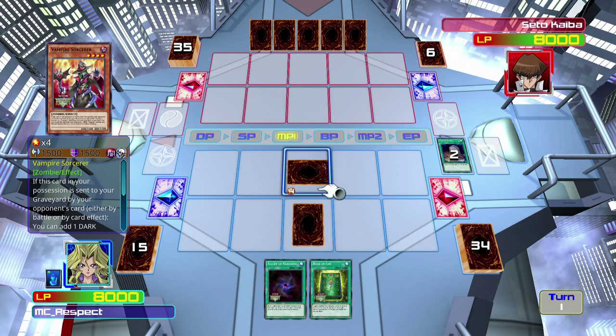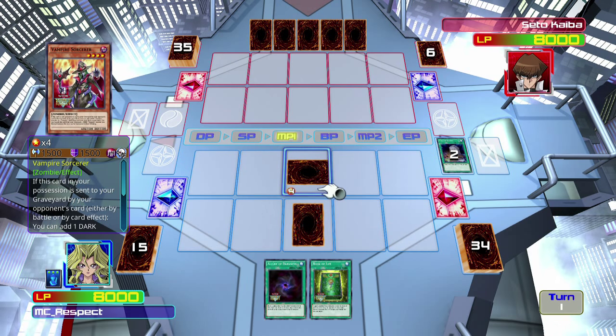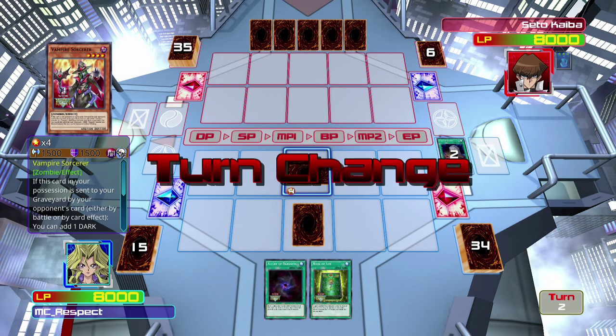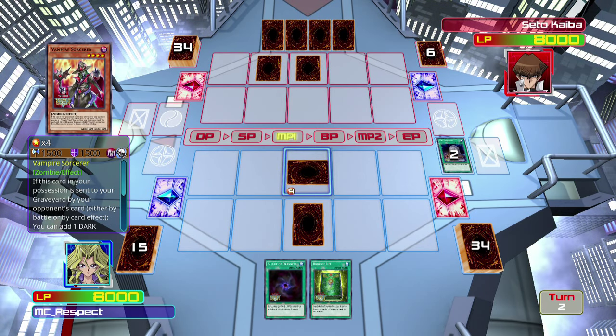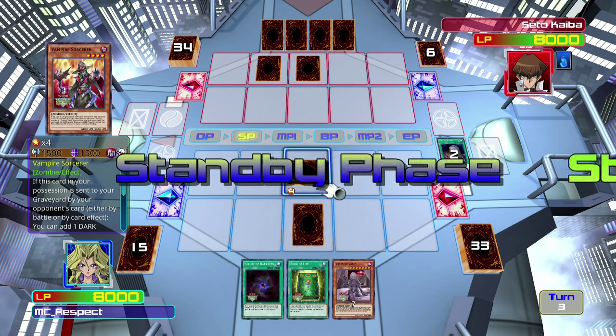Vampire Sorcerer's effect: when he is destroyed by either battle or an opponent's card effect — like Raigeki or something like that — I get to take any vampire card in my deck and add it to my hand. And then when he's in the graveyard, I can activate him, banish him, and then tribute summon any one vampire monster without actually tributing. So it's fantastic for getting out some of the stronger zombie monsters.